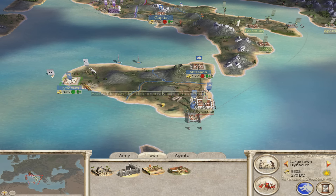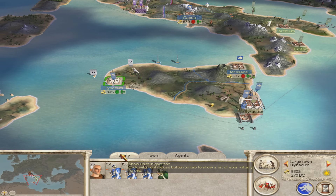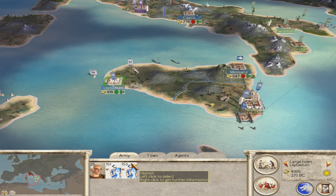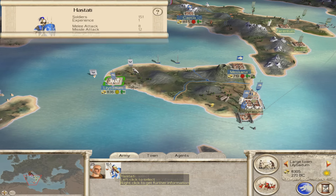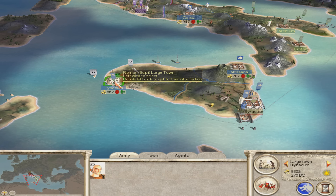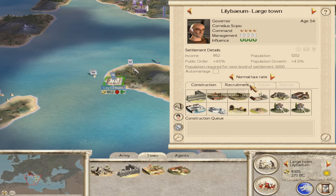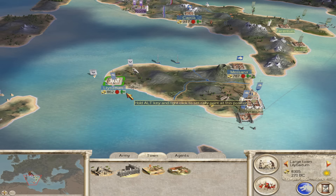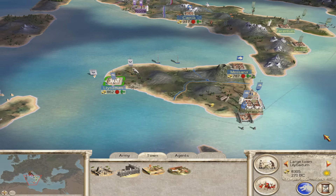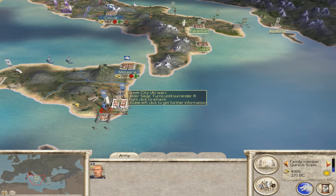Lillibam doesn't have to be raised. Actually speaking of Lillibam, let's get rid of these units here — we'll just disband them all because we don't need them anymore and it'll cost us more money to keep them. We don't need a very high tax rate in Lillibam because people riot but they're unhappy anyway. Hopefully they won't kill our governor. He should be fine. Now we will attack Syracuse.